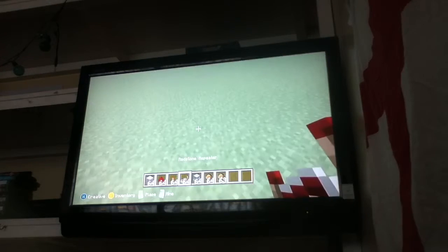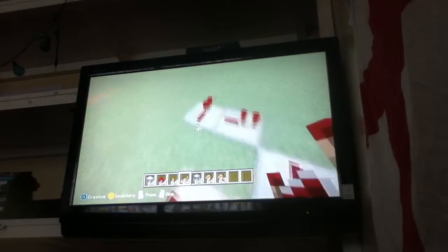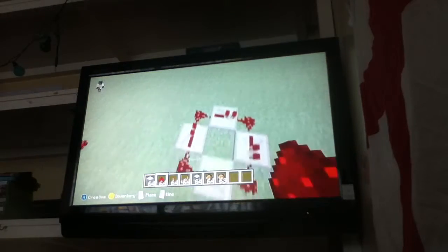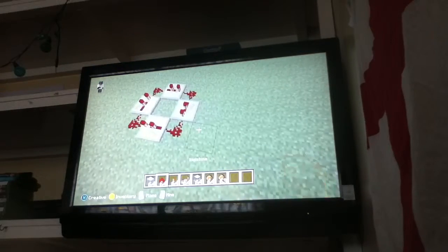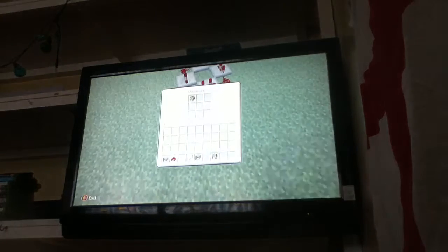Hi guys, today I will be showing you how to make a Minecraft quick build. I just need four repeaters and place them in a square. Fill it up with redstone and put the repeaters on whatever setting you want. I usually put them on one, and just put a dispenser and fill it with one.